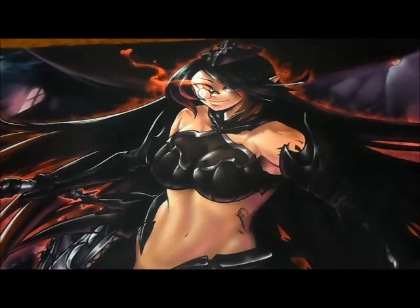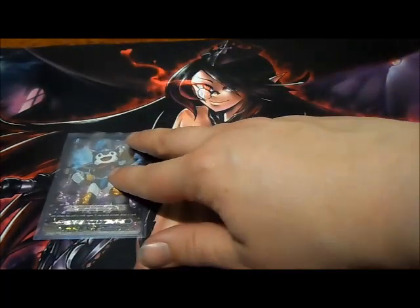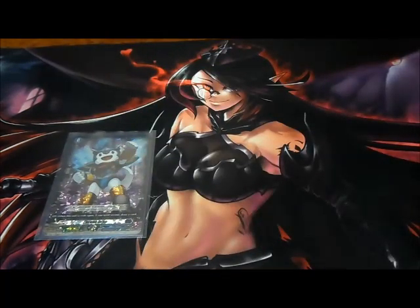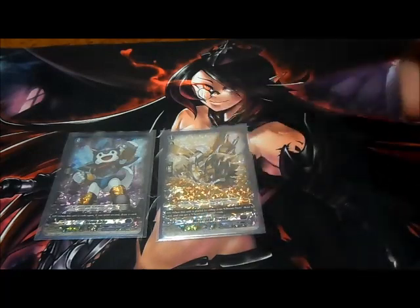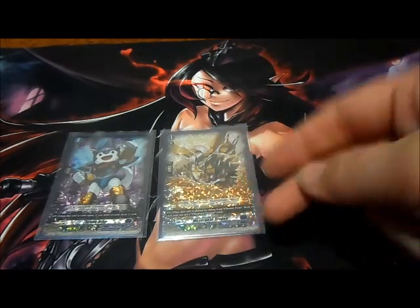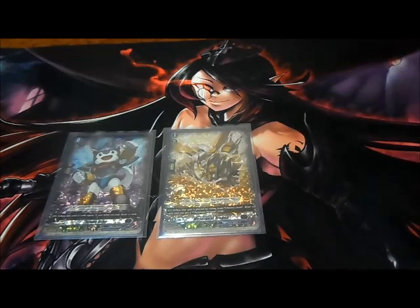Starting with the ride line first: we got Chronojet for grade zero, Maize Gear Dragon for grade one. Its skill: when this unit is placed by riding from Chronojet Dragon, draw a card and you get a Chronojet Dragon crest. For some reason this card is really grossly overpriced, personally — just saying.